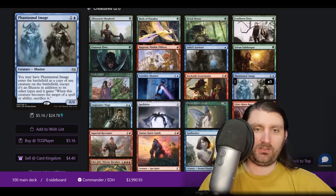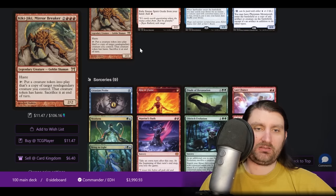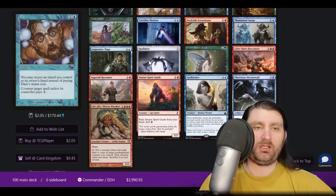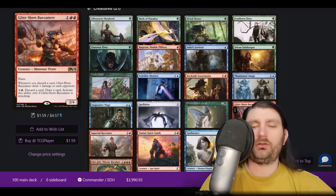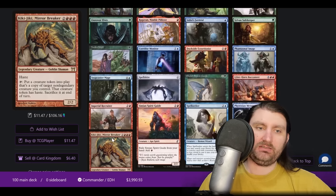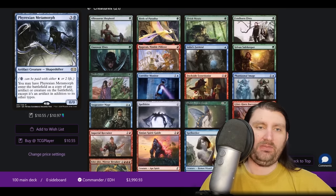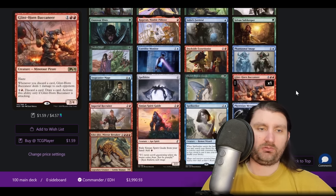We've got the clone effects — not running Flesh Duplicate, opting for Fimage. Snapcaster Mage for backup, and you can do Neoform lines where you Neoform from a one-drop to grab Snapcaster at two, then Snapcaster back to Neoform and bring it up to Glint Horn Buccaneer at three. Bell to keep your stuff safe. We're Birthing Pod-ing and Kiki-Jiki-ing — you get to pod Tana into Kiki-Jiki or Neoform into Kiki-Jiki, or turn one of your three-drops into it with Eldritch Evolution. Then it goes off with Corridor Monitor, giving us another way to win beyond just the Glint Horn Buccaneer lines.